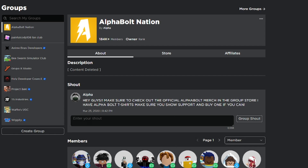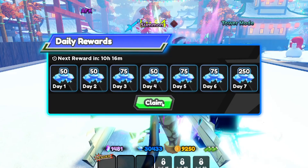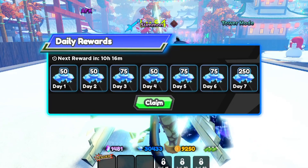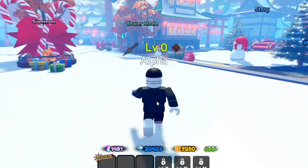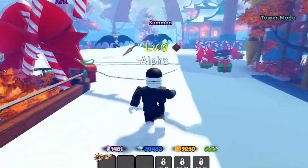In today's video we're going to be inside All-Star Tower Defense. I'm basically going to show you all the working codes as of today, January 1st, 2024. It's a new year — we're finally in 2024! Make sure you watch all the way to the end and don't skip any parts.